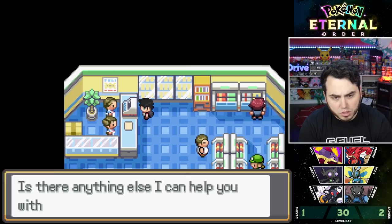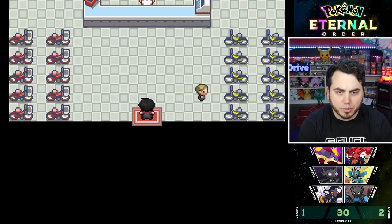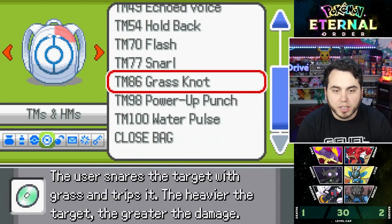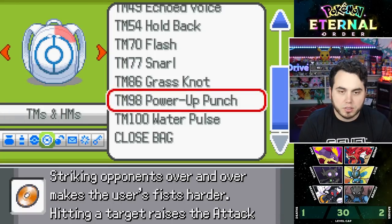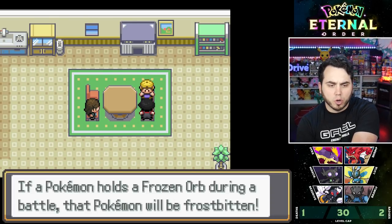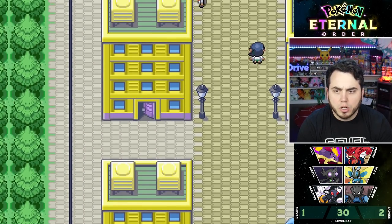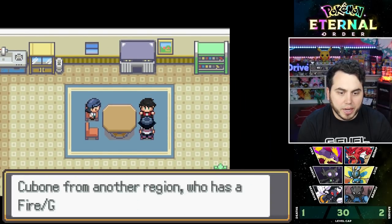Timer Balls and Level Balls for sale — I'll grab a few. A guy just hooks me up with TM Power Punch, which is massive. I really needed that because Brawly has been struggling without a Fighting move. Now we can give him Power Up Punch — probably one of the better moves he could get. We also get Charge Beam and a Freeze Orb. If a Pokémon holds a Frozen Orb during battle it gets Frostbitten, which could be really cool for a physical attacker since you don't care about the special attack drop.